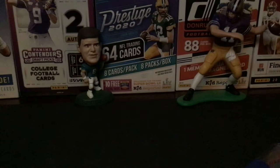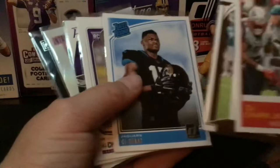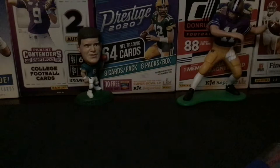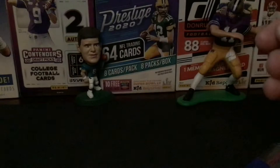So next up is the entire guy you've been waiting for — DJ Chark. We'll start off with the base and base rookies: Score 2019, Score 2020, Legacy 2020. Next we have a rated rookie, just a Score rookie, Prestige rookie, Introductions, and Playoff. Playbook — I got this listing for 55 cents on eBay and I won the auction, so whatever. I don't know why it's in a top loader; it just came in one. Draft — I like the background, it was rainbow.